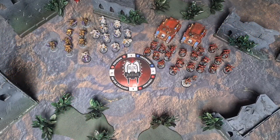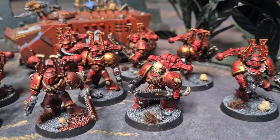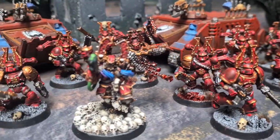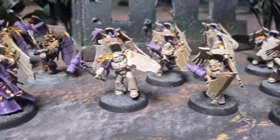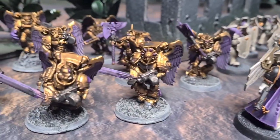Let's start by quickly going through the armies we're going to be using for this demonstration. On one side we have the World Eaters — we have a couple of Rhinos, a couple of units of Khorne Berserkers, led by Khârn the Betrayer himself. Then on the other side we have Blood Angels — we have a Chaplain, a big unit of Vanguard Veterans, and a unit of Sanguinary Guard.